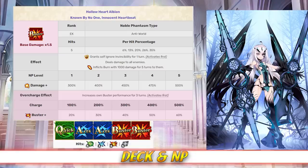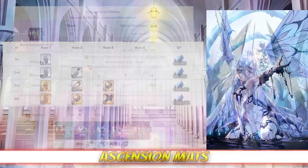However, in her third Ascension form, Melusine's Noble Phantasm switches to Hollow Heart Albion. This is an AoE Buster attack with a damage modifier between 300 and 500% depending on level. It also grants Melusine Invincibility Pierce and inflicts burn to all enemies, damaging them by 1000 for 5 turns. It will also increase her Buster Card effectiveness for 3 turns between 20 and 60% depending on overcharge.